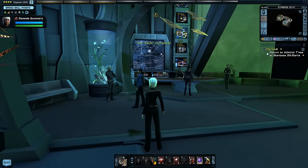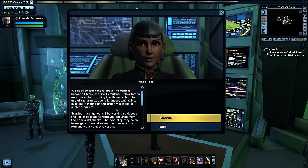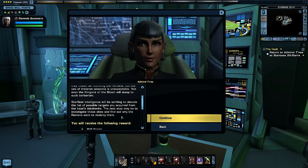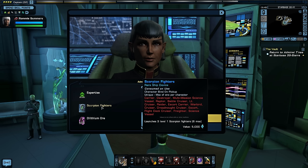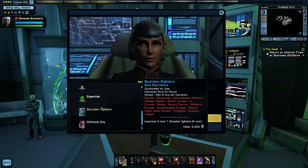We return to Admiral Tenet, who confirms we need to learn more about the conflict between Obisek and the Romulans. The use of thaleron weapons is unacceptable — not even the Klingons or the Breen will stoop to such barbarism. Starfleet intelligence will work to decode the list of possible targets acquired from the base's databanks. As a reward, we're getting a set of Scorpion Fighters that we can equip and use in combat, though they are consumed on use.